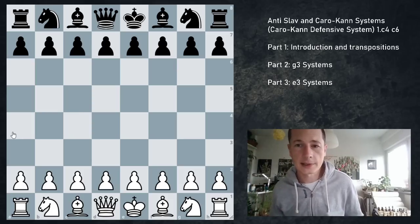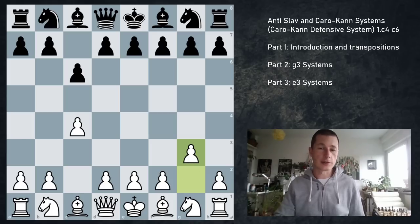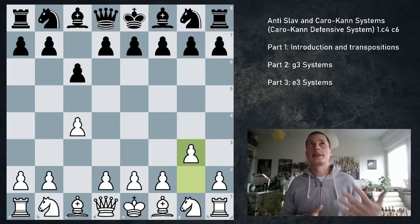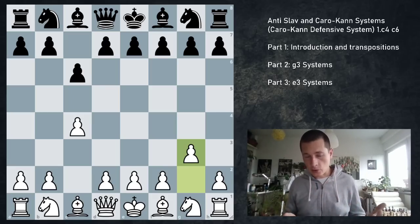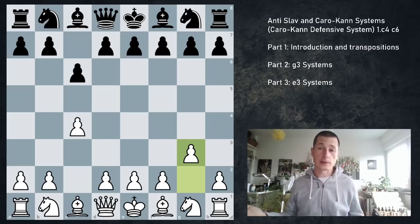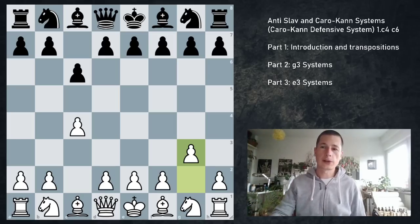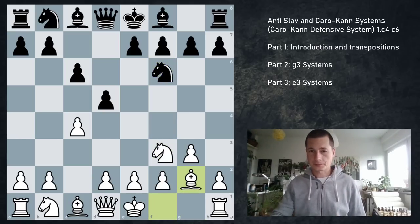Playing g3 setups allows this pawn gambit, which I believe is very scary for black. I would never play it, but theory says that this is black's best approach. I prefer Bf5. So let's get into the g3 systems. c4, c6, g3 — white isn't happy with the Réti type setup with b3, or an eventual transposition to the actual Slav, so white plays g3. d5, Nf3 or Bg2, Nf6, Bg2 — and now what are black's options?